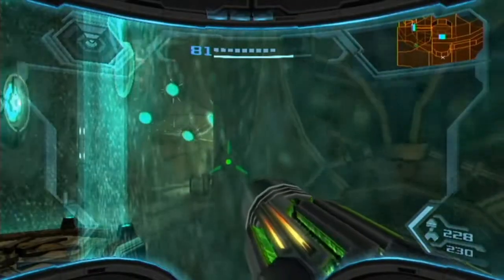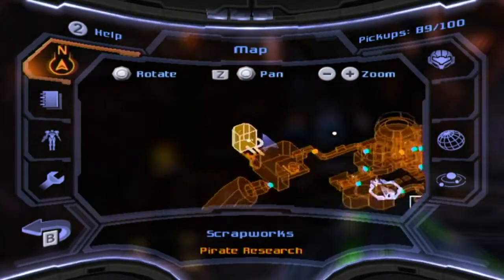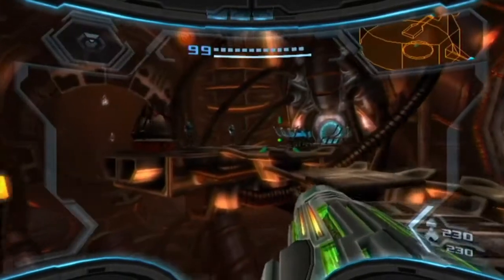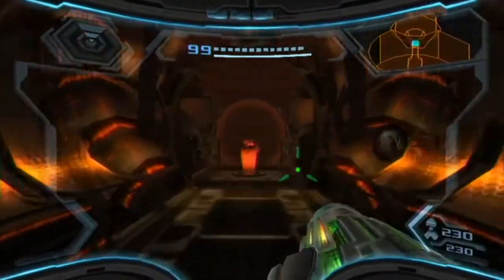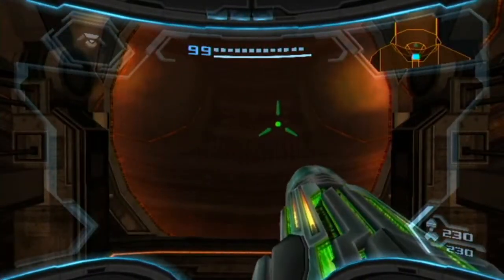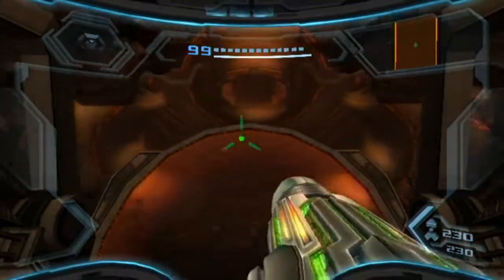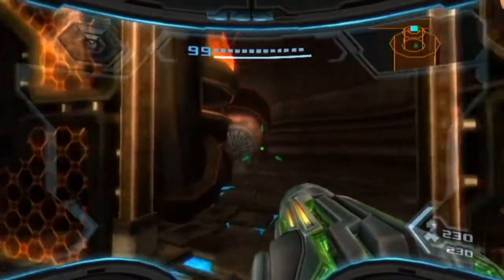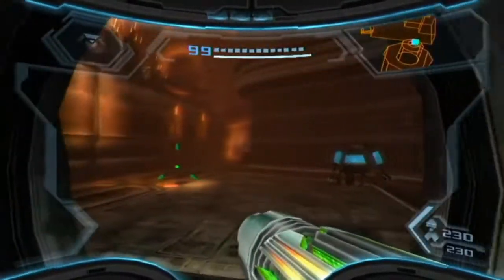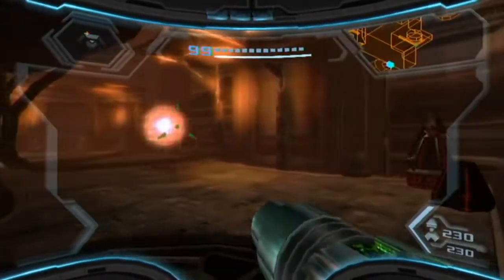We're back at the research facility, because there are two things we can sneak in and get. And I think once we've done that, that is actually it for the pirate homeworld as well. So we're really starting to pick up all these pickups, you might say. I think there was like a morph ball maze - we can do that now. Yeah, because I think we didn't have spider ball when we were there last. I'm ignoring you.